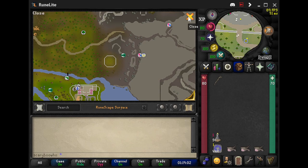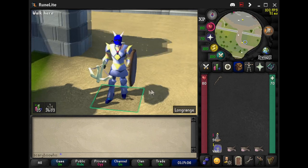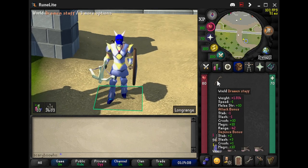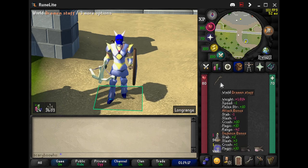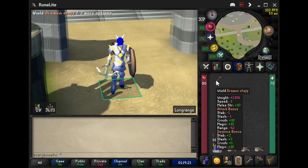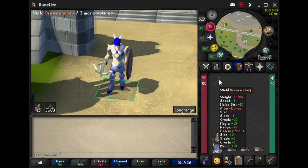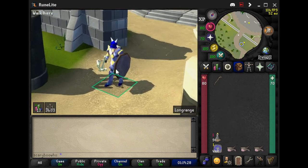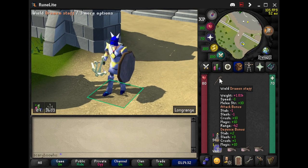Fairy rings are going to be really important moving forward with your account. If you've done hard diaries, I think you unlock a ring where you don't have to use a Dramen staff, but I haven't done that so I'm using a Dramen staff. When you do the quest, make sure you pick up a few extra branches so you can have some more Dramen staffs in case you lose one — you don't want to go all the way back to get another branch.